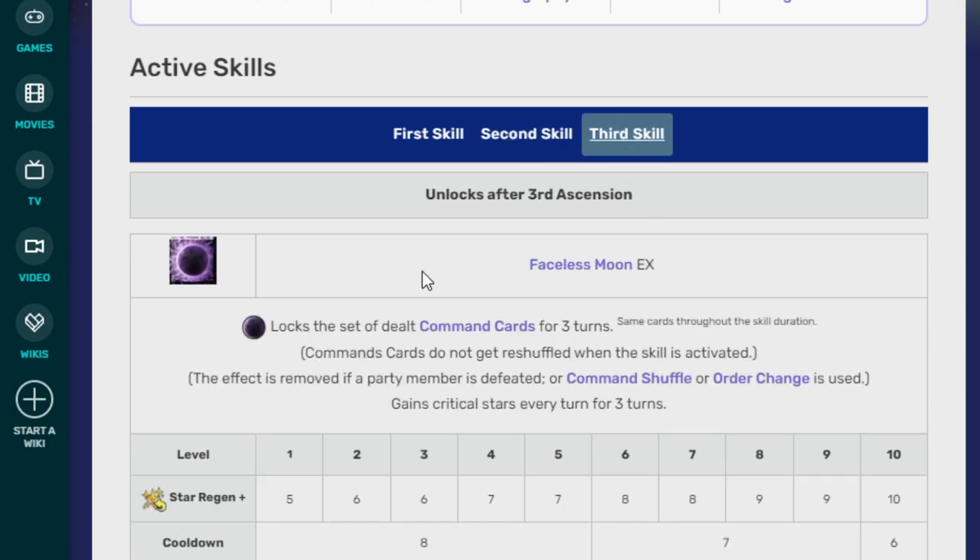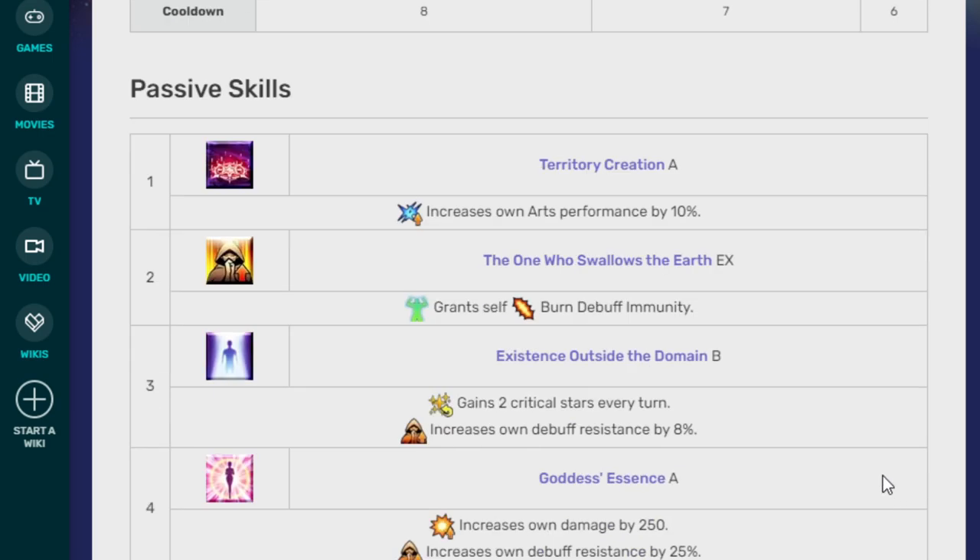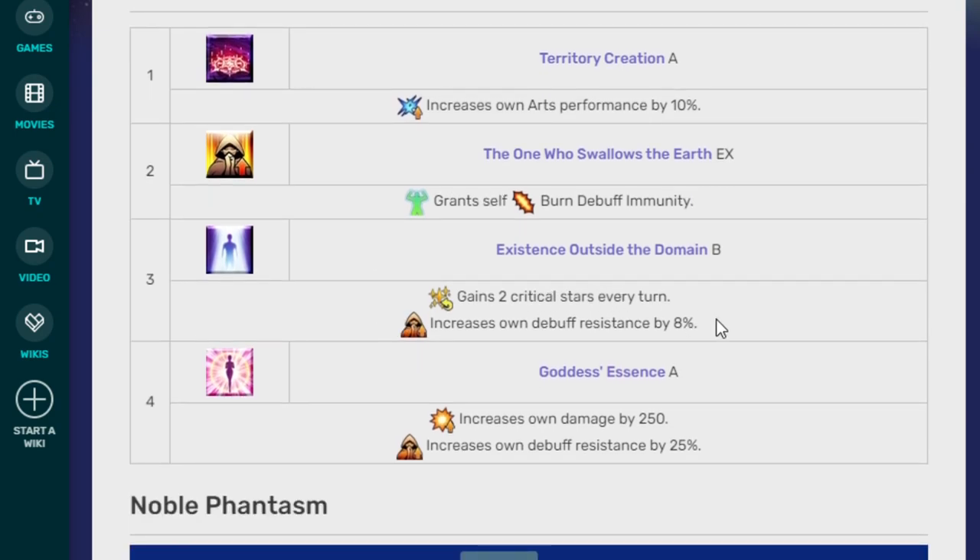Her third skill is Faceless Moon EX. It locks the set cards of selected Command Cards for 3 turns. Command Cards do not get reshuffled when the skill is activated. The effect is removed if a party member is defeated, or Command Shuffle or Order Change is used. It also generates Crit Stars every turn for 3 turns — 5 stars at level 1 and 10 at level 10. Her passive skills are Territory Creation A, which increases Arts Performance by 10%; the one who swallows the Earth EX, which grants Self-Burn Debuff Immunity; and Existence Outside of the Domain B, which grants 2 Crit Stars every turn.